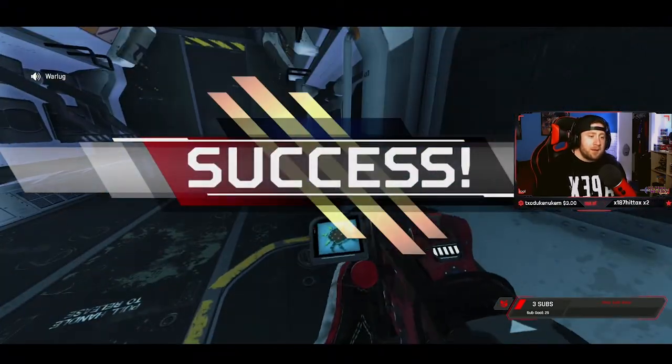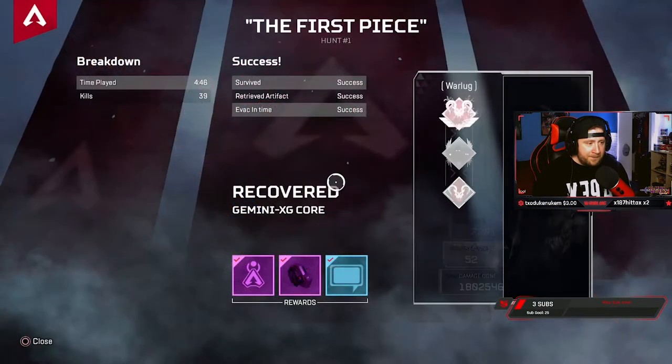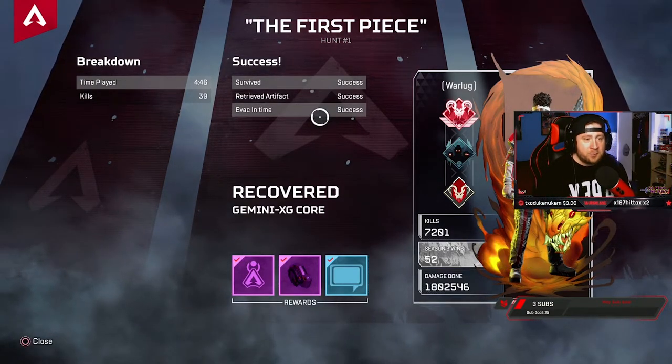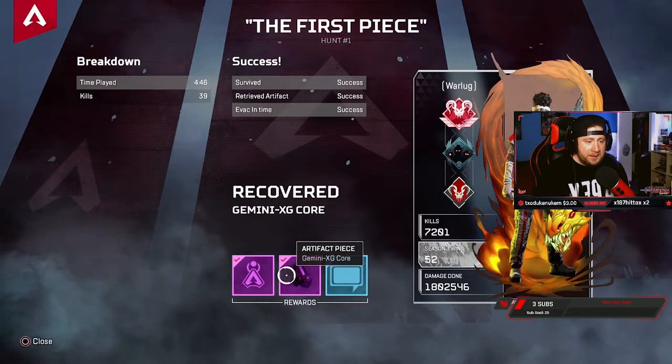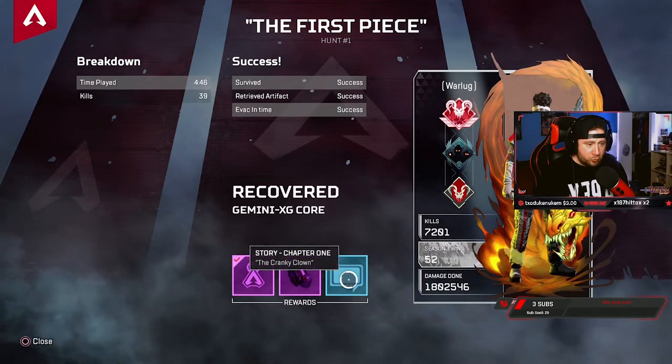Oh, we made it! Success, let's go! Dude, that's kind of crazy. First artifact is ours - let's go! Holy crap, those things were freaking scary! That was a lot of fun. We killed almost 40 of those things, survived, recovered the artifact in time. We got an epic weapon charm, artifact piece - the Gemini XG Core - and then story chapter one: 'The Cranky Clown'.